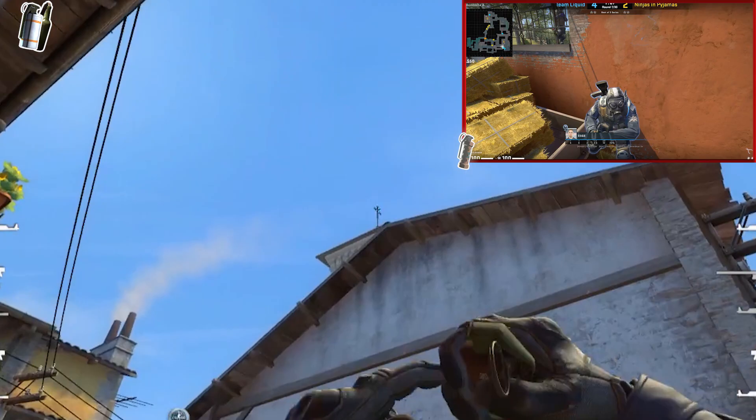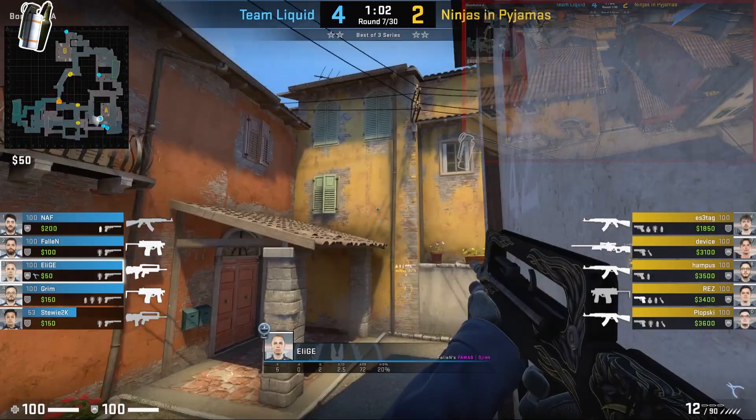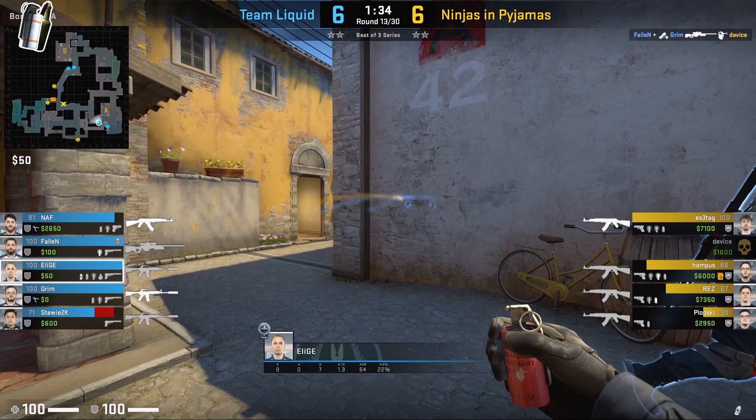If you want to retake top mid, Elige has a really good flash you might want to use. Jump on top of the hay, aim here, and left click throw. This flash will land really high up, blinding anyone in top mid or anyone approaching mid. Once he's done the flashbang, he's going to spam apps to see if he can get a kill. The last bit of utility involves teamwork — Elige is going to hold out his molotov, and if Fallen gets a kill or gets contact, Elige can molotov to allow Fallen to get away safely. The same concept could be done on long.